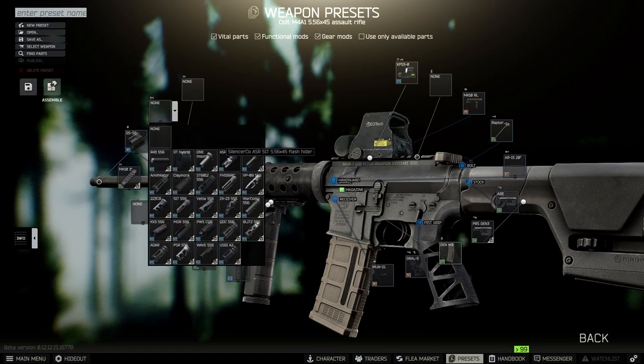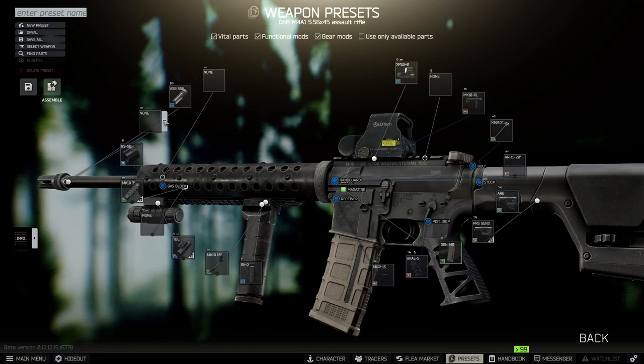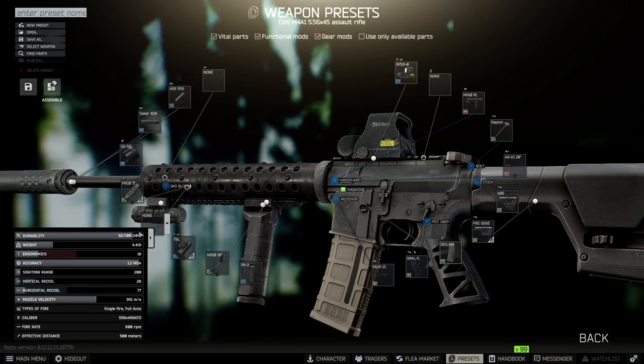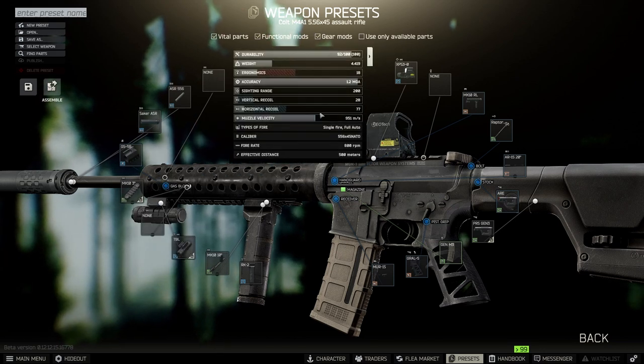Next thing you want to do is put on the silencer - the ARS 51T flash hider. That gives you the option to put on a SAC or ASR 556 suppressor. And we're basically done here - 28 recoil, 57.